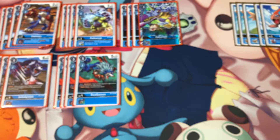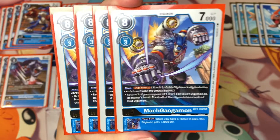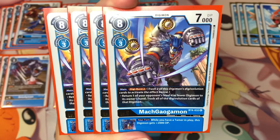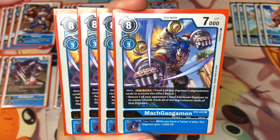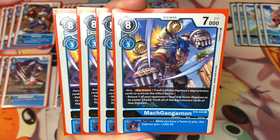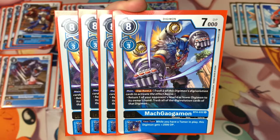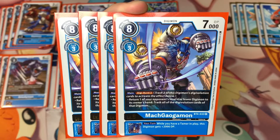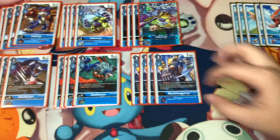Now let's move into the level fives. The first one is MachGaogamon — he has an effect: on your main phase you can Digiburst two to return one of your opponent's level four or lower Digimon to its owner's hand, and you trash all the digivolution cards of that Digimon. He also has an inherited effect: while you have a tamer in play, this Digimon gets plus two thousand DP.